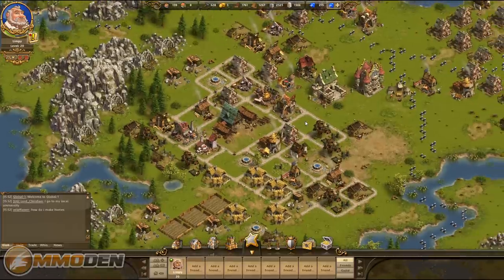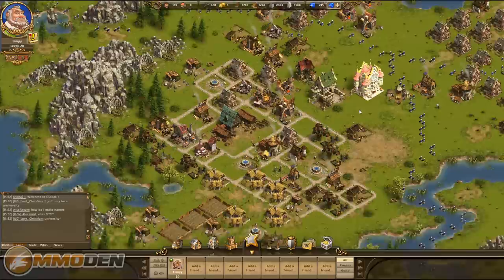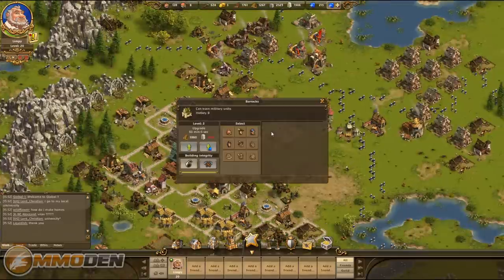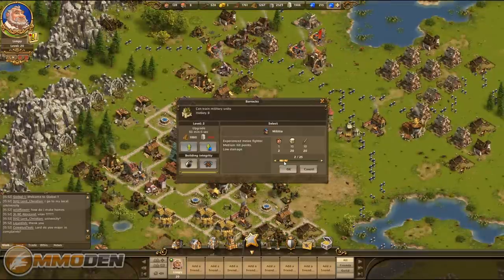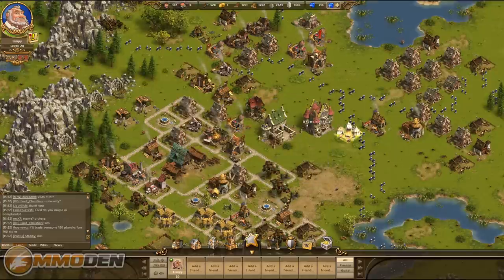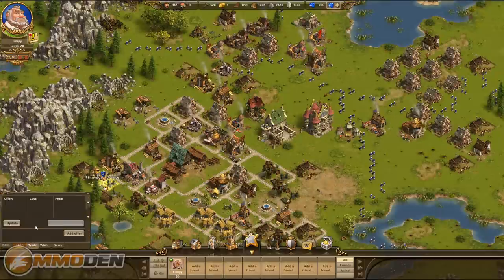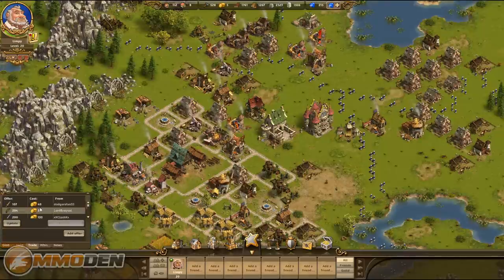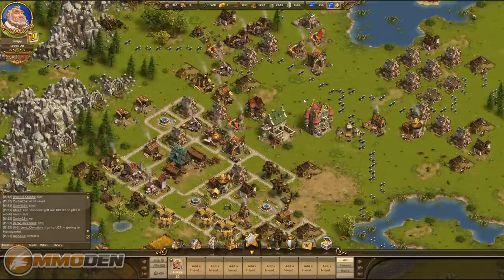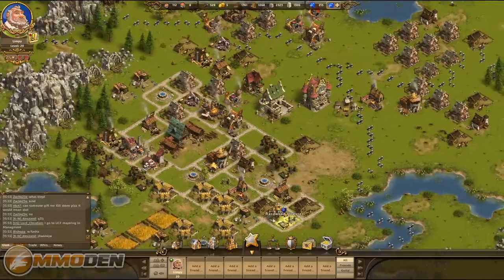We're now logged into my more advanced character and you can see a bustling village with activity everywhere — exhausted mines, mines needing to be rebuilt, and a full barracks. From the barracks I can build troops: let's queue up some bowmen — I can build 25, loads of them. The branch office lets you trade with other players; the trade channel shows people trading water for fish, gold bars for granite — useful if you're short on certain resources.